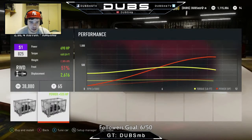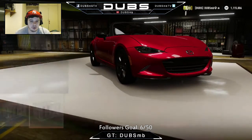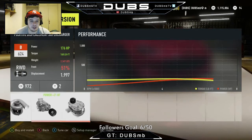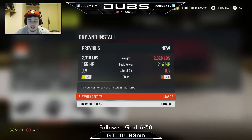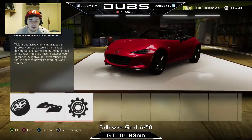Oh my god, 690 horsepower. I'm not down - I'm not gonna go all out. I will, however, turbocharge it. Let's give it a turbocharger. I'm not gonna do a quad rotor swap on this thing. I'll probably do that in a different build, but I'm not doing it right now.